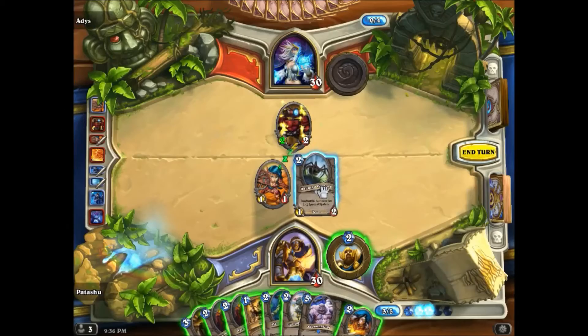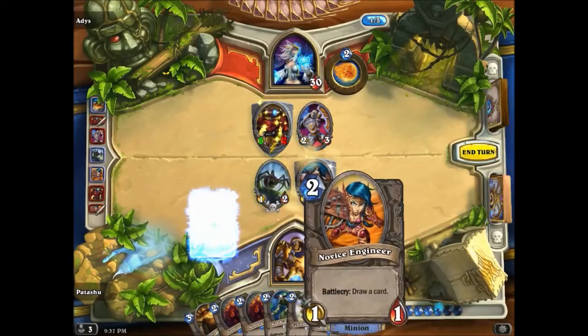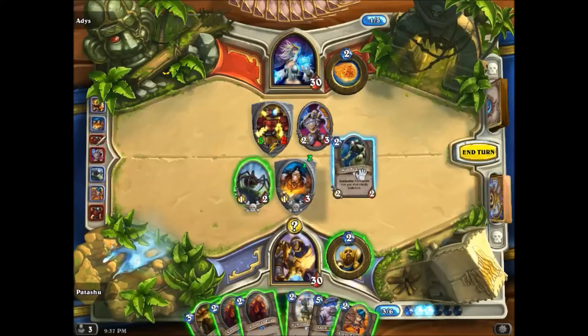We needed another minion in between to fix the problem. However, we can indeed have the same secret activate twice in the same death phase, with more minions in between — this time using Avenge.